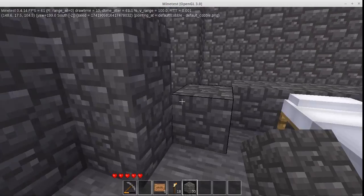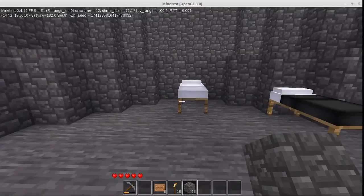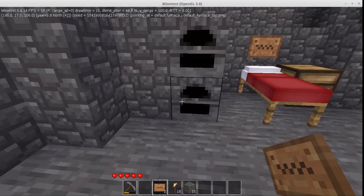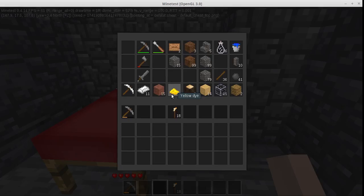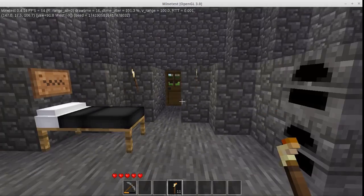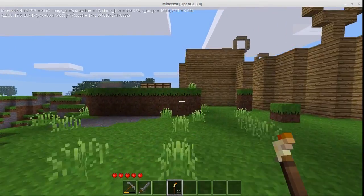Just kind of framing things in here so it looks a little bit better, so we can get a rough idea of what each dorm room is going to look like. Put some torches up so when it gets dark we can still see everything. And we head back out to grab more stuff.